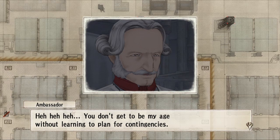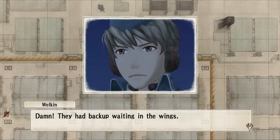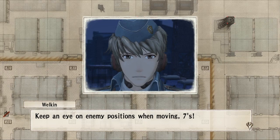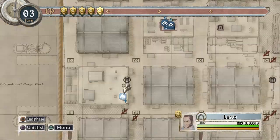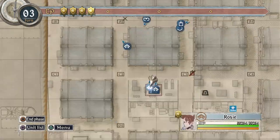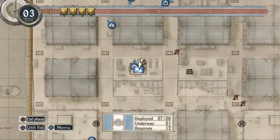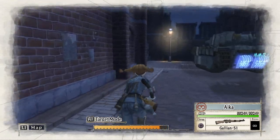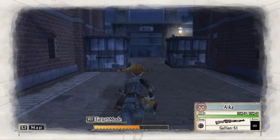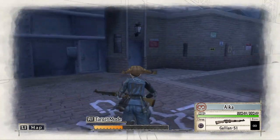You don't get to be my age without learning to plan for contingencies. Damn — they had backup waiting in the wings. Keep an eye on enemy positions when moving, Sevens. Let's see who to move next. Let's move Aika. Let's see if there's someone — how do I get her?